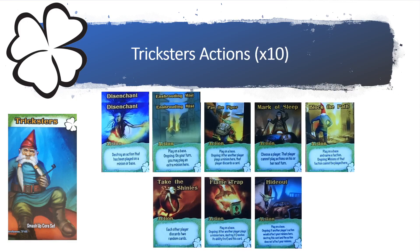One copy of Pay the Piper says: play on a base, ongoing — after another player plays a minion here, that player has to discard a card. One copy of Mark of Sleep says: choose a player — that player cannot play actions on his or her next turn.